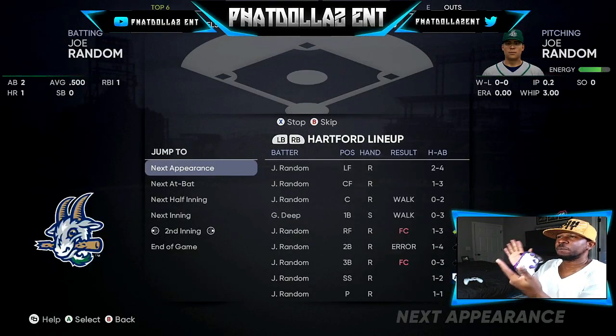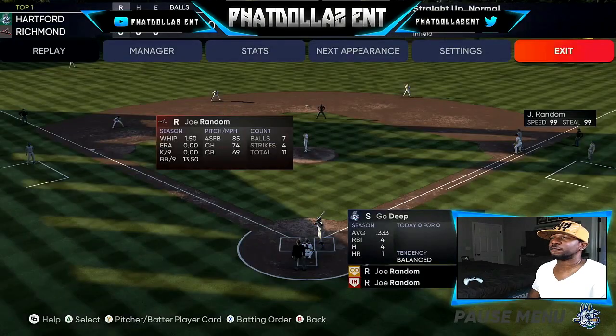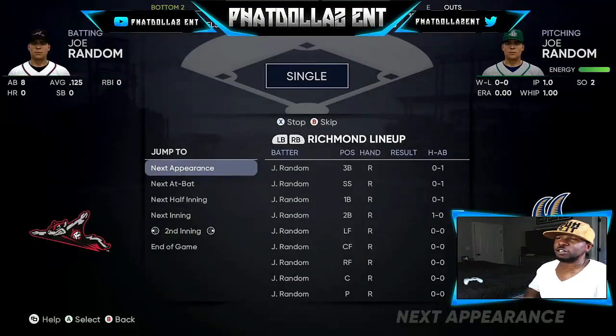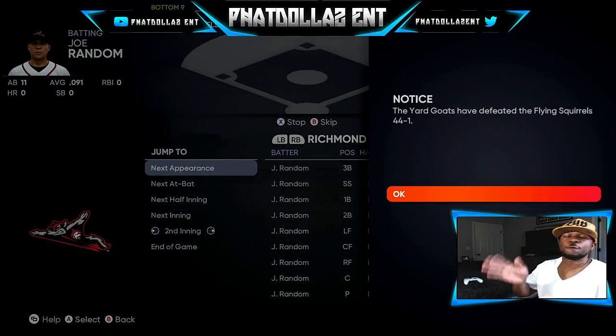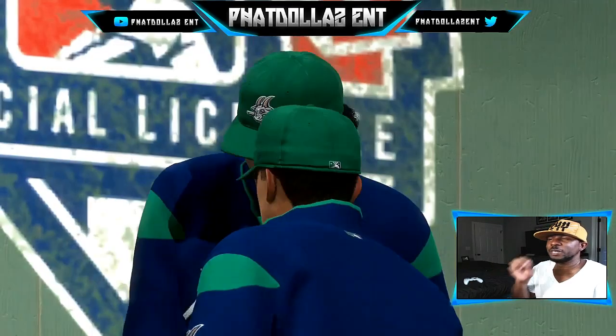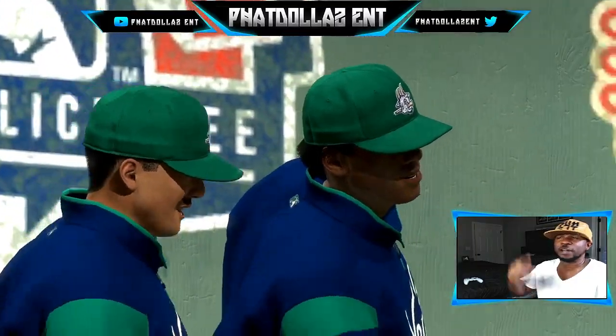You should be winning 18 to 0, 15 to 0, and sometimes 135 to 1, 250 to 1, or 250 to 5. If you go to Road to the Show settings and set it up so you can skip through everything — as you can see, 44 to 1 — that lets you know this is the right roster and the right glitch. You'll be seeing crazy scores like 200 to 0 or 250 to 1, rolling through one single inning going into the negative, and that's normal.